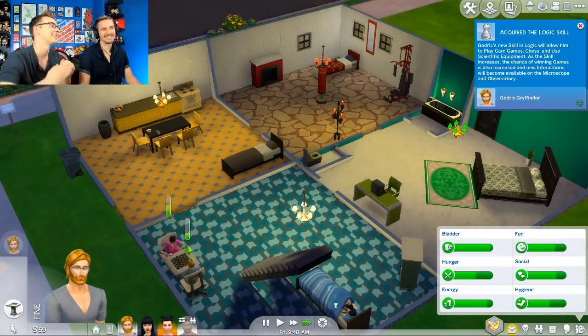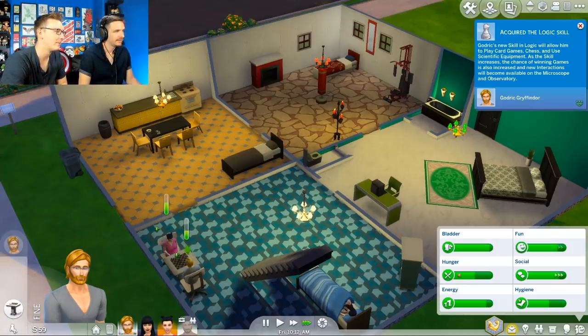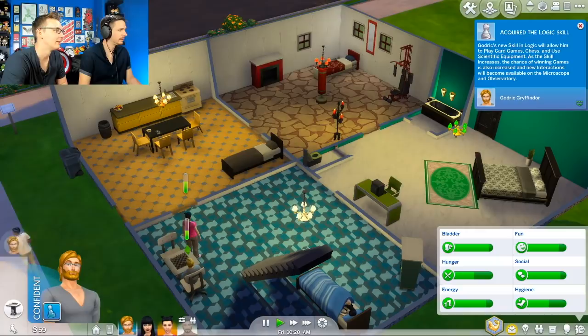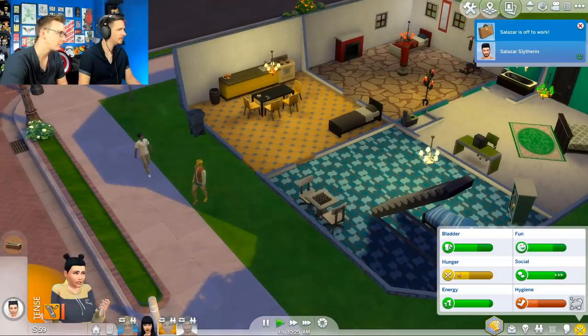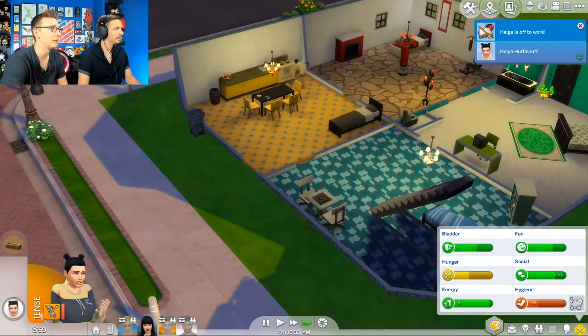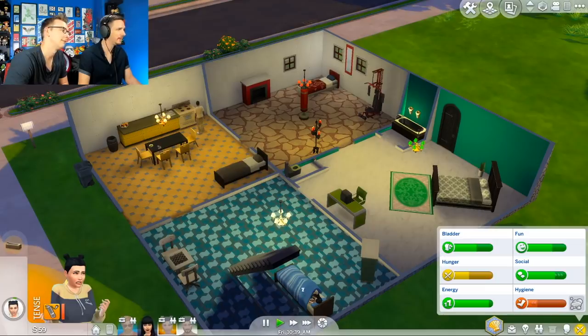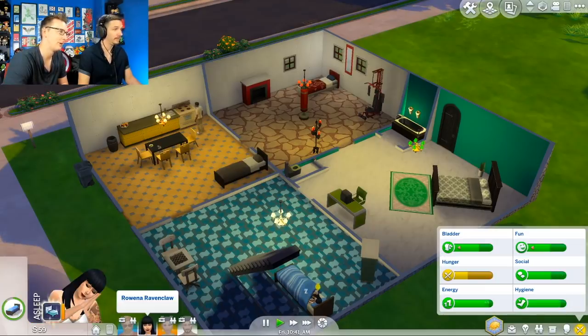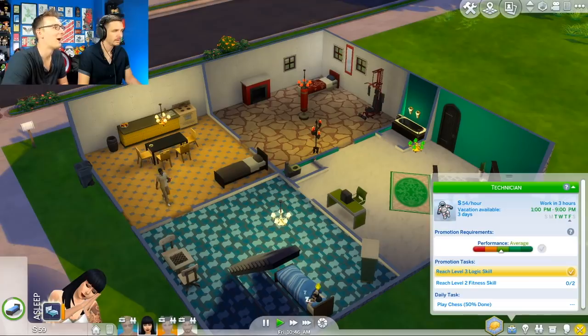What if it's Rowena again? She'd just get another floor. What would we put in her spire — couches, windows, eagle statues? Is everybody going to work? Good, because we need a fridge. Oh, it's the maid we hired — we're not going to have enough money for him. We got money, it's okay. Wait, when does she go to work? Our astronaut Ravenclaw — okay, she needs to get some fitness going.